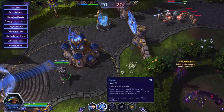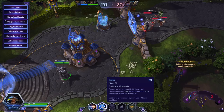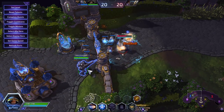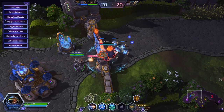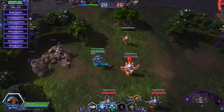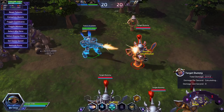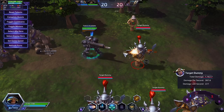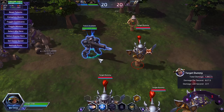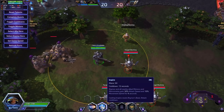Your second ability is Inspire. Raynor and all nearby allied minions and mercenaries gain 30% attack speed and 10% movement speed for 4 seconds. Casting Inspire resets your basic attack cooldown — meaning you fire off an attack about every 0.7 to 0.8 seconds, and if you activate this at the right time, it resets your basic attack so you fire a second shot immediately, a double shot. Activate it after the first shot and you should be good; otherwise it just increases your attack speed and lets you do a bit more damage faster.